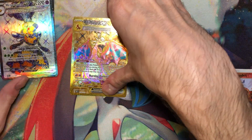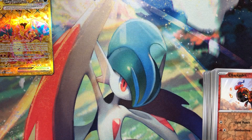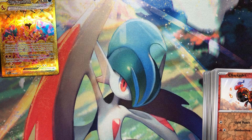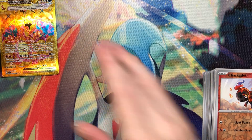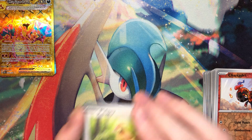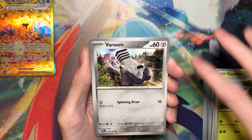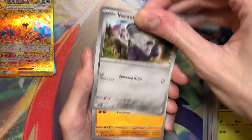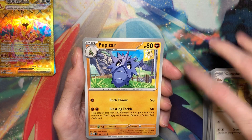I'm gonna put the Charizard here just cause it's the gold. I really hope this isn't one of those weird boxes where you only get a gold. The typical is one gold and one SIR, which I'm hoping this box is, cause I'm gonna be very annoyed if that's my only big hit. Cause I don't like that card.